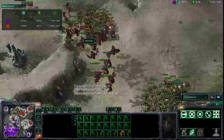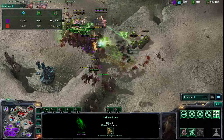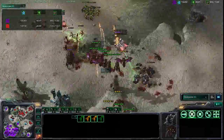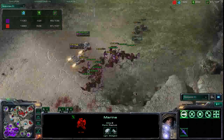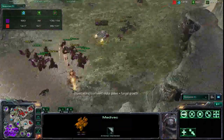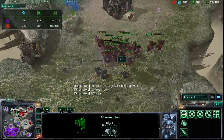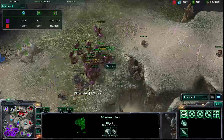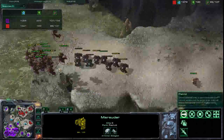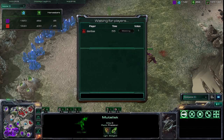Suffo is up two games to one in this best-of-five series, trying to close it out three to one. Dombe is trying to force a game five. The infestors land one fungal growth surrounding some units, banelings crashing in for good damage, and the mutalisks joining the party. Fungal growth is stunning a lot of marines, getting them really low, and the mutalisks also picking off medivacs. Job well done from Suffo — he wins the battle. There's an army of marauders but Suffo is focus firing them down one by one. Suffo is winning the food count and definitely winning that battle — well played.